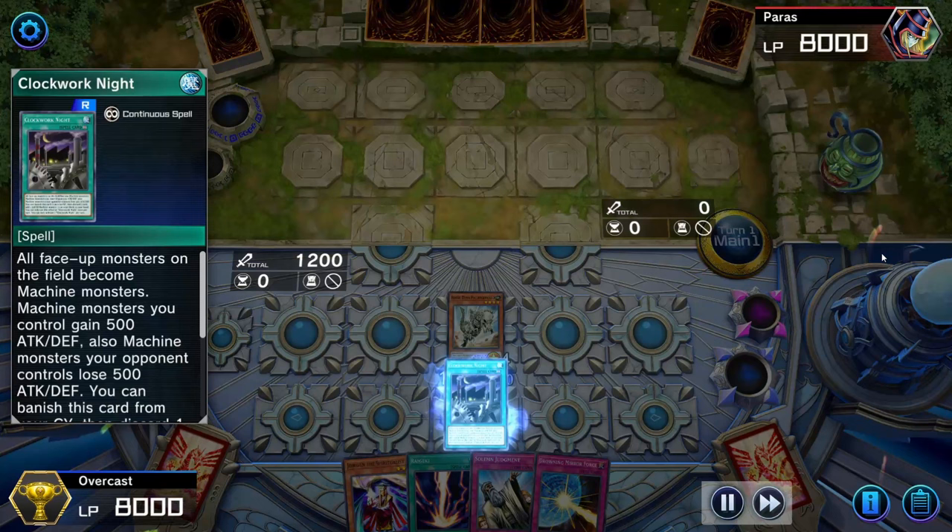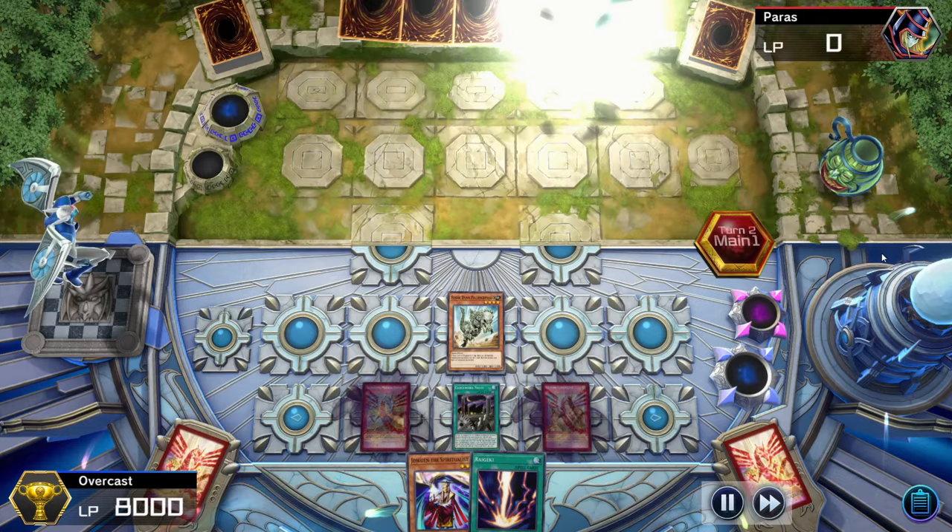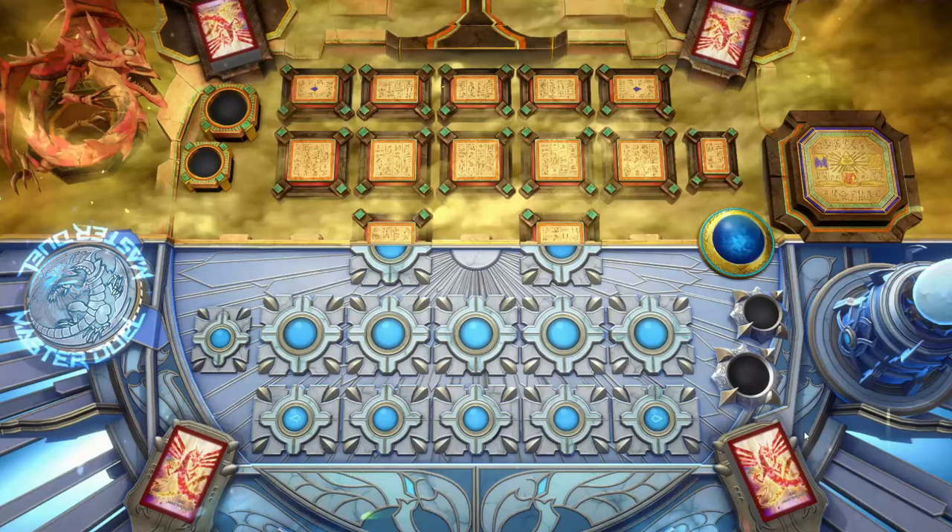Anyway, we play Pot of Desires, our opponent then Droll locks us, but it doesn't do anything. We just summon Fossil Diner, set a couple and pass. During our opponent's turn, he just scoops. Nothing more to say on that one.